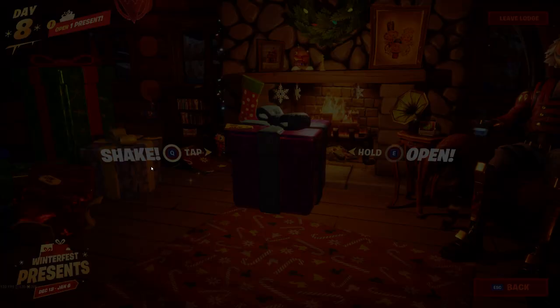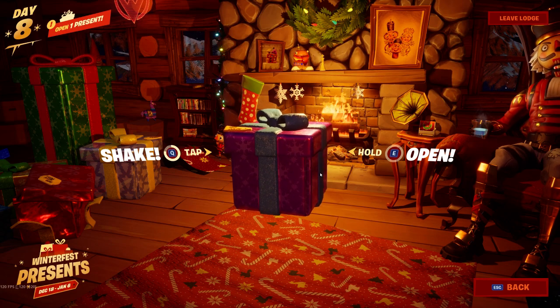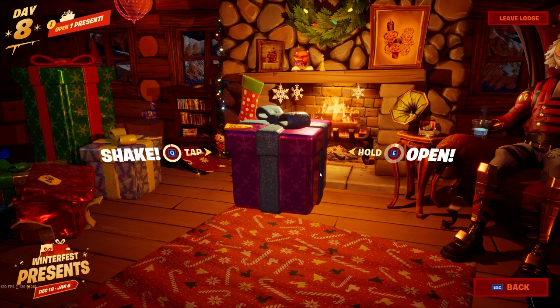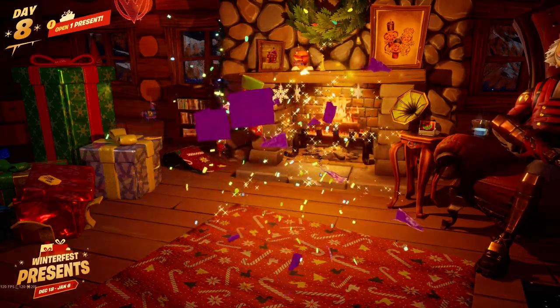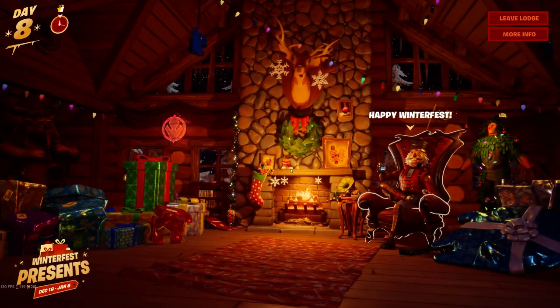We're gonna open this one and hopefully get something good — this is a nice present for day eight. What's inside? We have disco bombs — the boogie bomb! Oh, the Peppermint Pickaxe! That's one of the best ones. That's how you unlock the Peppermint Pickaxe — claim and unlock everything!